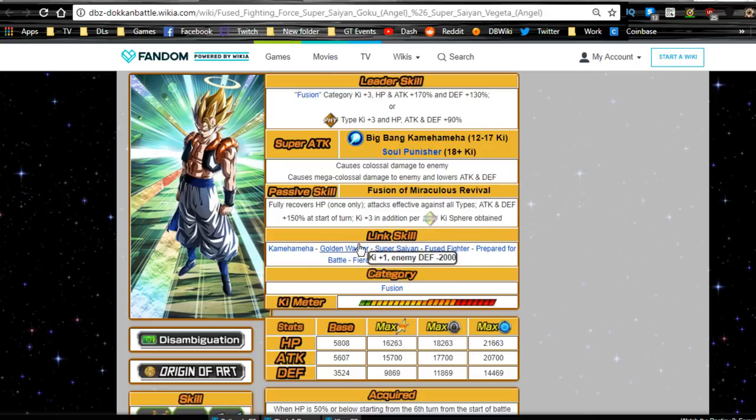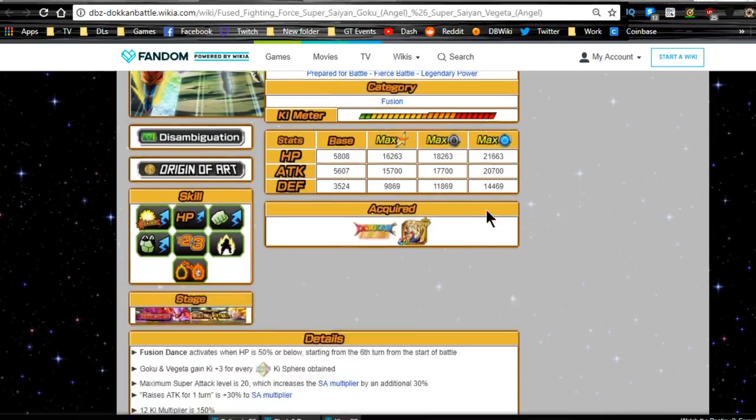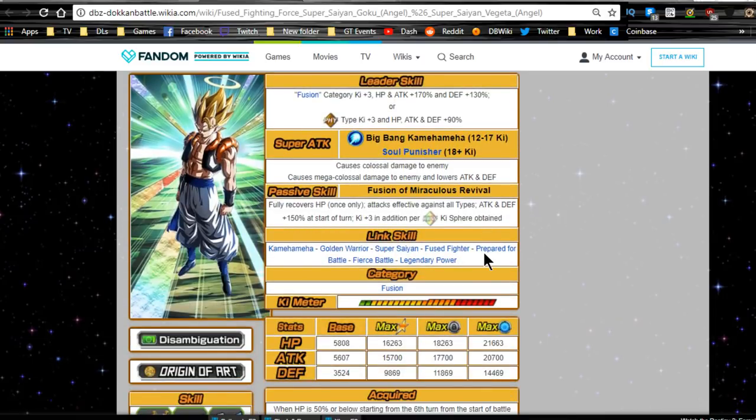Link skills are Kamehameha, Golden Warrior, Super Saiyan, Fused Fighter, Prepared for Battle, Fierce Battle, and Legendary Power. He changes from Experienced Fighter to Fused Fighter when he transforms, which is awesome.